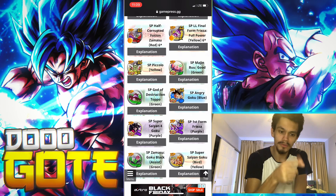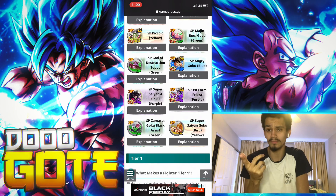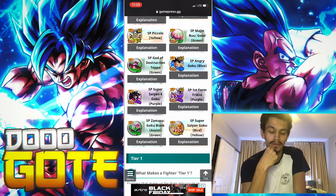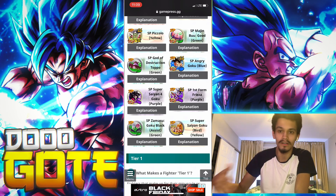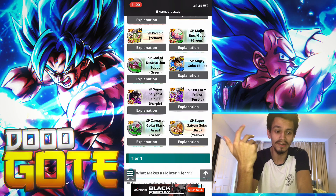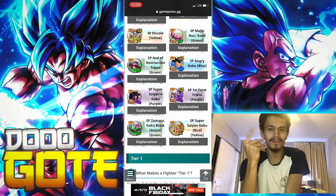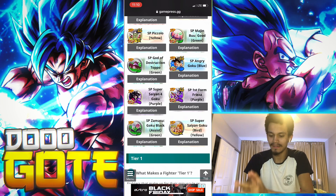Purple Super Saiyan 4 has the same thing as Zamasu - you pop his main and he starts nullifying endurance. Frieza went up pretty high - that synergy with the blue cards, even running a purple-blue-purple-red with Goku Vegeta. You have that double color advantage setup with Goku Vegeta and can run this Frieza anywhere. Then Goku Black assist Zamasu - I just don't like them. Sure they want to tank, but what happens when they stop tanking? Their peak damage is like 140% and they fall off.